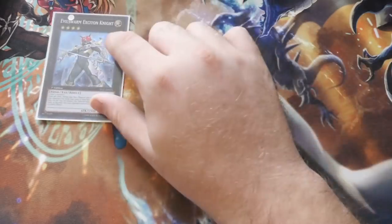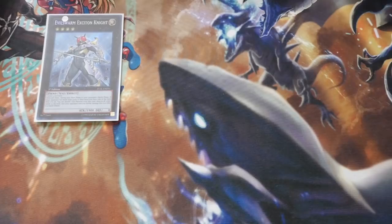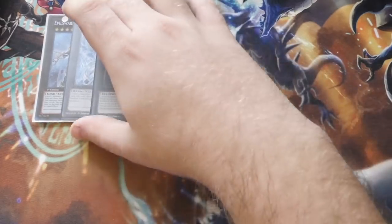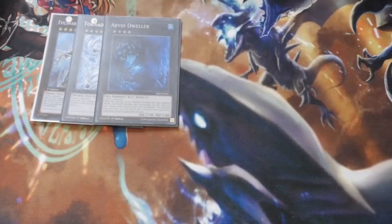Moving on to the extra deck. We start with the XYZs: the one Evil Swarm Exciton Knight to nuke the board and reset the playing field, hopefully in your favour. One Tornado Dragon to deal with any troublesome backrow. One Abyss Dweller for dealing with Ghostrick and any graveyard effects, such as Danger Dark World if that's going to become more prominent.